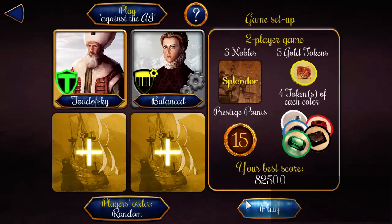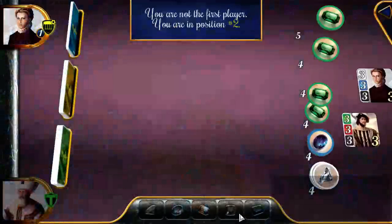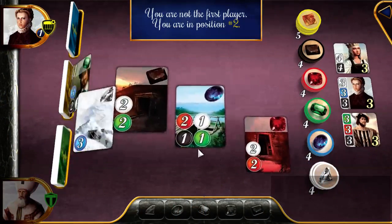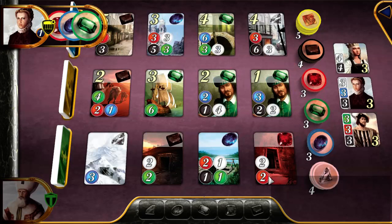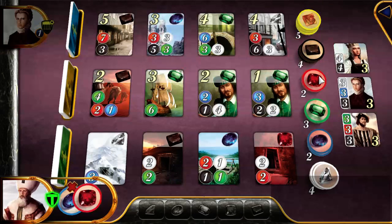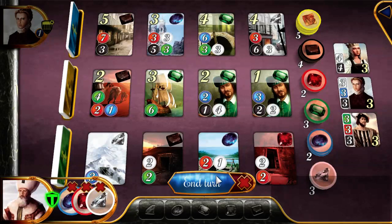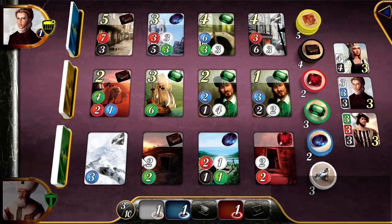First to 15 wins. I'm not the first player — I'm in second position. I think I'll take some gems. I might even just take the same ones my opponent took. I actually want one of the white diamond gems, so these will help me acquire cards in the bottom row.